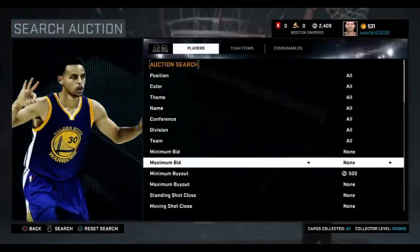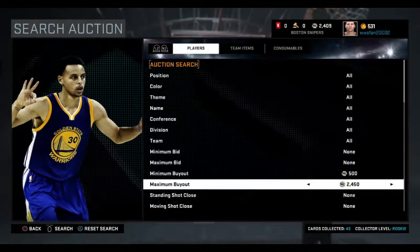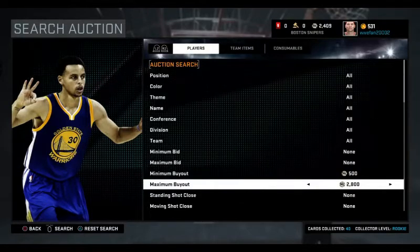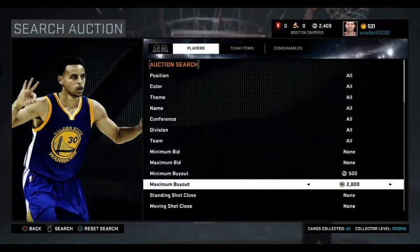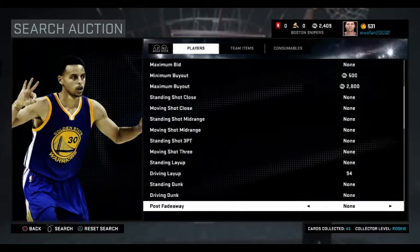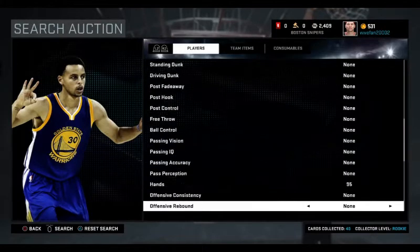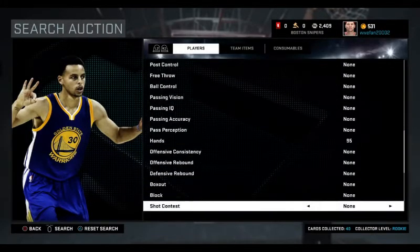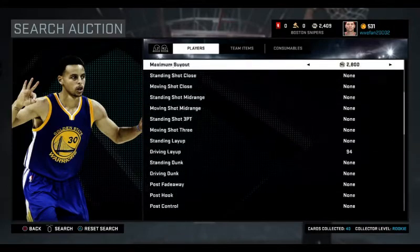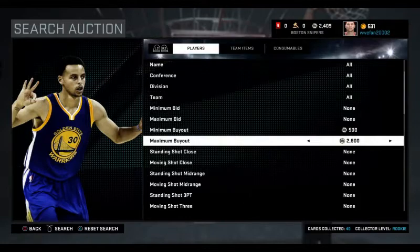The point of this filter is to get you a Kyrie Irving or Russell Westbrook, which go for about 4k. You're going to put the price at 2.8k — as you can see I don't even have that much, so if I do get something I won't have to go lower than that. Then you have to put it at 94 driving layup, 95 hands, and 78 speed, and that will bring you to all of those players when they come up for that price — and they do come up a lot for that price.